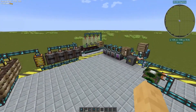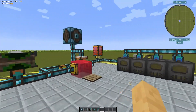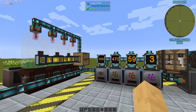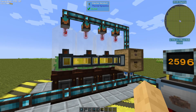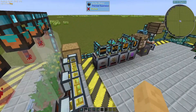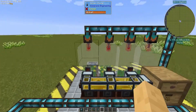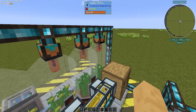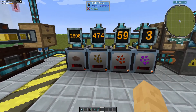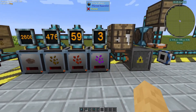Alright guys, so I wanted to make a video here showing how to process and refine canola oil using pretty much just Integrated Dynamics and its add-ons. Don't mind the garden cloches over here because the growing of it is pretty much irrelevant — you can use any mod to grow it. So the canola actual growth here is being taken care of by cloches, then it's being sent into a bunch of Thermal Expansion caches just for mass storage.